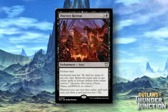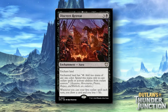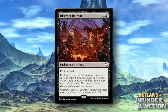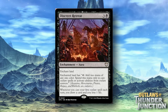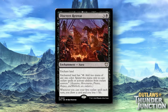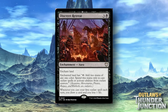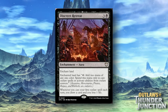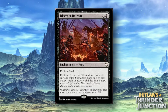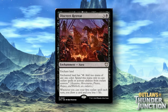Discreet Retreat is a three and a black enchantment aura — enchant a land. The enchanted land has tap: add two mana of any color, spend this only to cast Outlaw spells or activate abilities from Outlaw sources. Whenever you cast your first Outlaw spell each turn, you draw one card and lose one life. It's alright — bumping the mana up is good, and the draw power is decent, though it costs four to play. It reminds me of Wild Growth, but that only costs one. The silver lining is that it enchants a land, so it's less likely to get destroyed. I'm just not super sold on it.